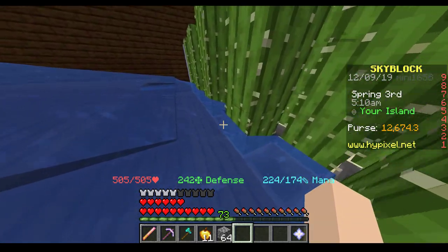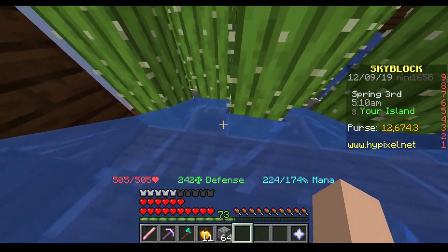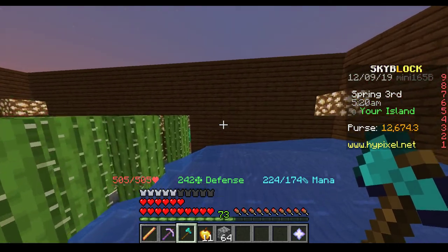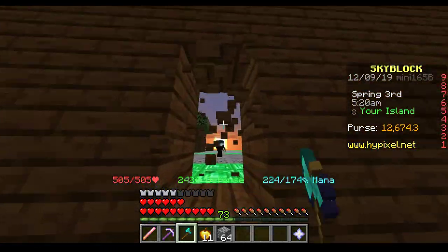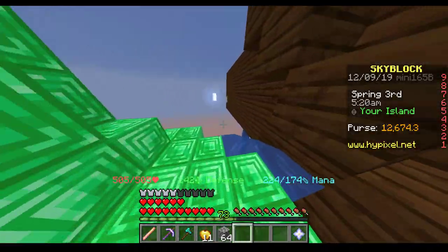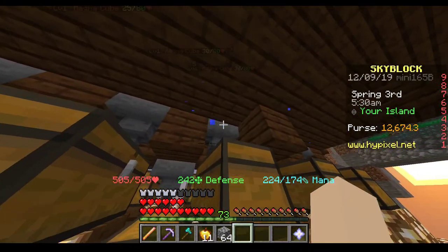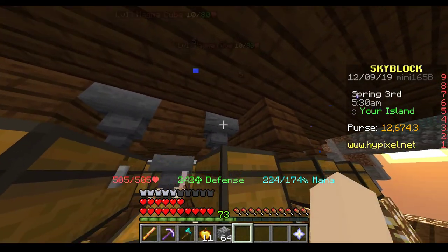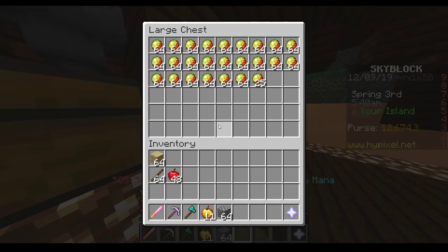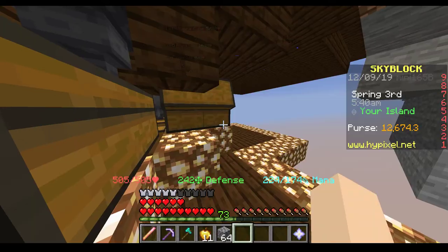The cactus will kill the magma cubes, and the cream will go into the hoppers. If I just get myself out here, under the hoppers in the underground section — the cream will go into these hoppers, and then down into these chests. As you can see, I have a lot of magma cream stored here.